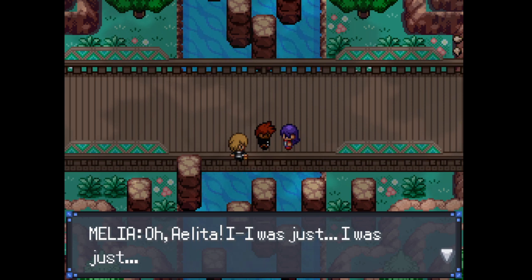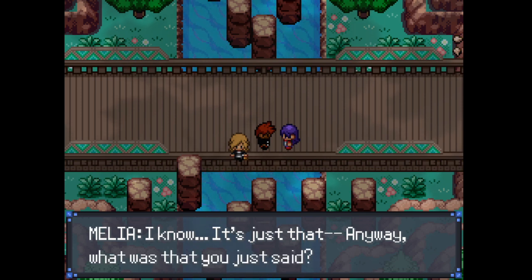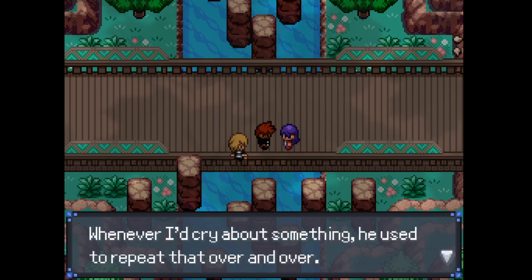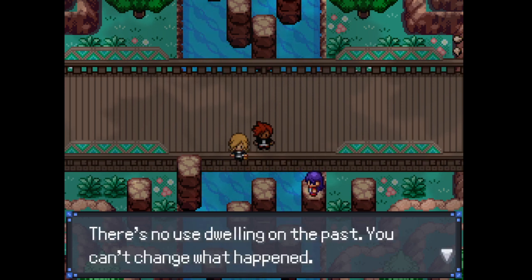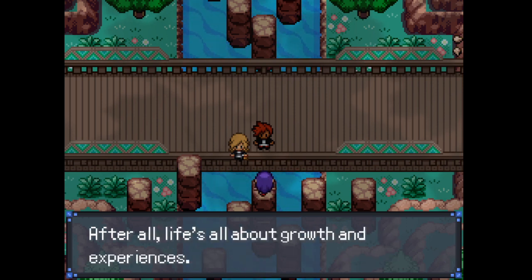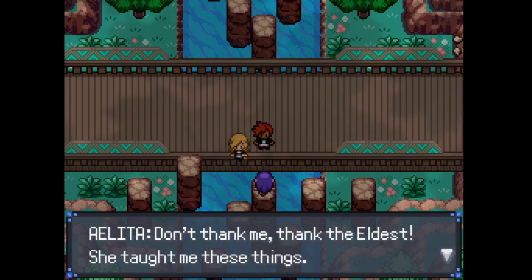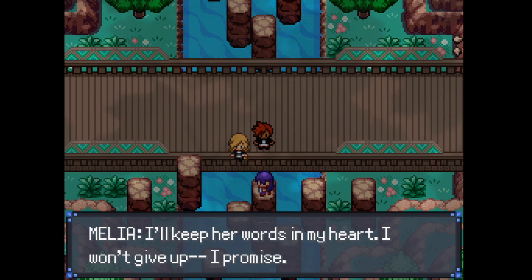[Game dialogue] "Oh, Alita — it's okay to cry, you know, we're all human." "I know. It's just that..." "My dad used to tell me that a lot. Whenever I cried about something, he used to repeat it over and over — pretty obnoxious, but I get the intent. There's no use dwelling on the past. You can't change what happened. The best thing you can do is look toward the future and become a better person. Life's all about growth and experience. So don't let your grief pull you down." "Thank you." "Don't thank me — thank the eldest. She taught me these things. I'll keep her words in my heart. I won't give up. I promise."